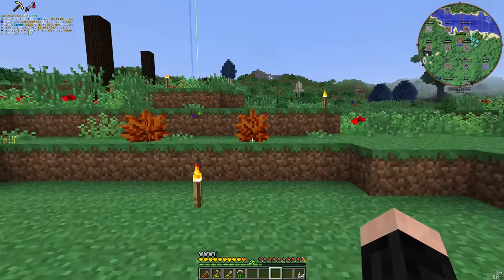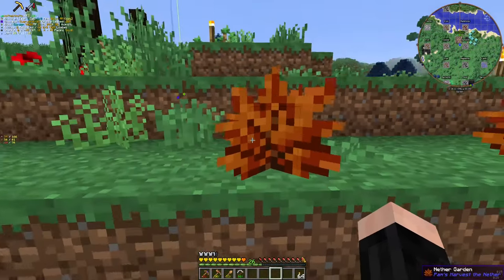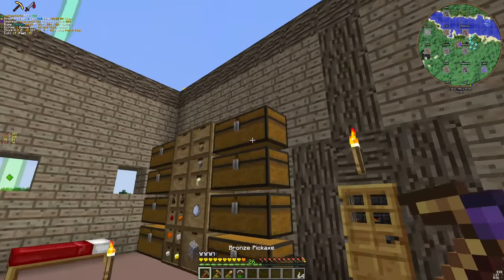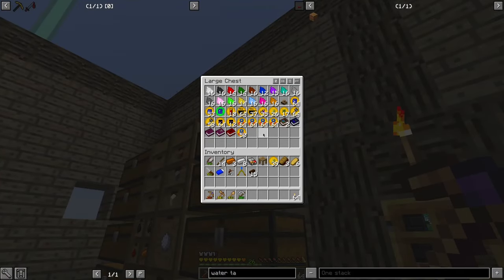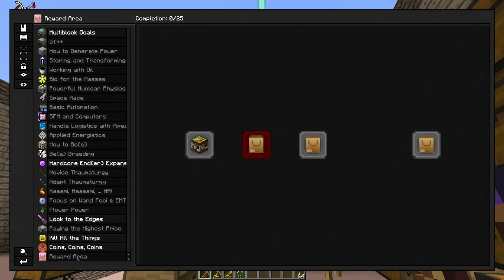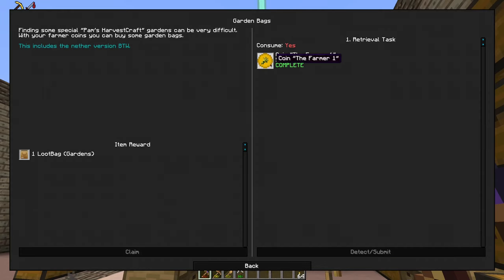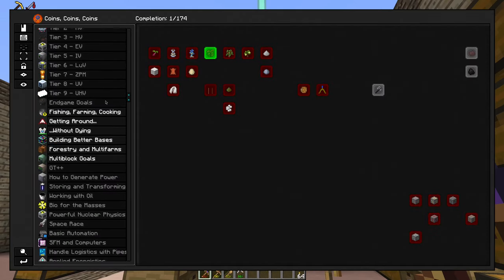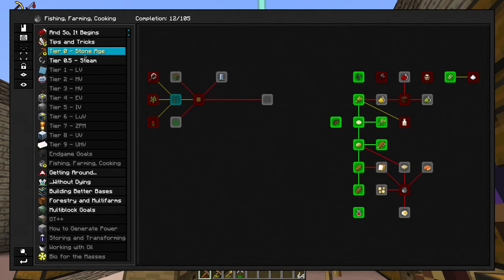By the way, as you can see, there are two nether gardens but we didn't enter the nether yet. How? It's quite simple — I'm just collecting this, and yeah, it sometimes gives nether ones.